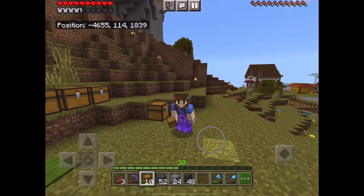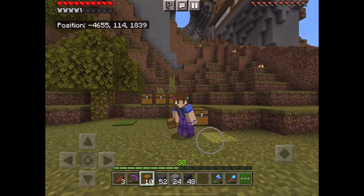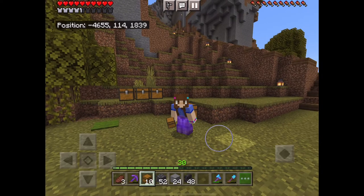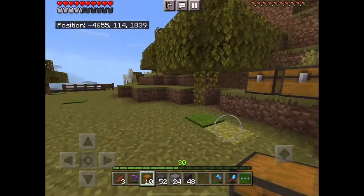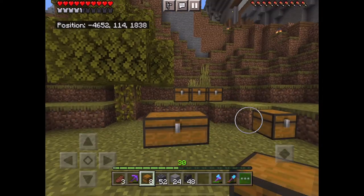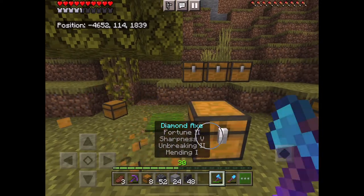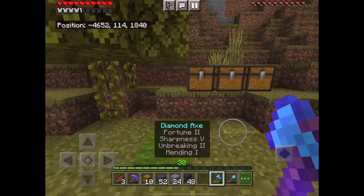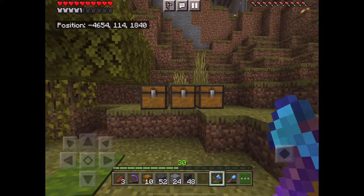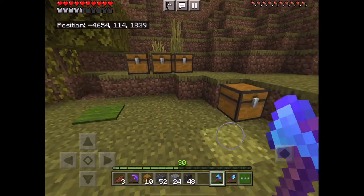Hi there, Little Plum here. Today we are going to be placing single chests next to each other and setting them up so they do not automatically become a double chest. As we know in Minecraft, if you place two chests next to each other they will automatically combine and become a double chest, which is fine if that's what you want, but sometimes you just don't want that — you want three, four, five single chests that do not combine.